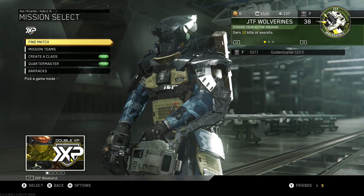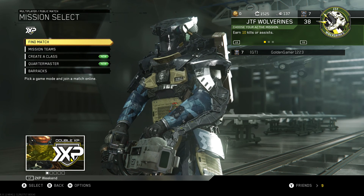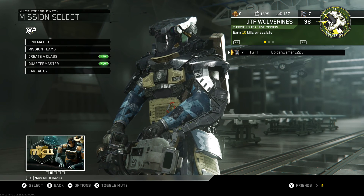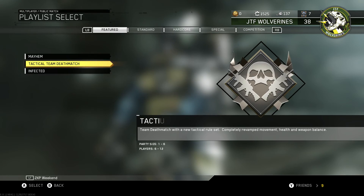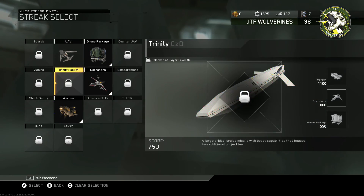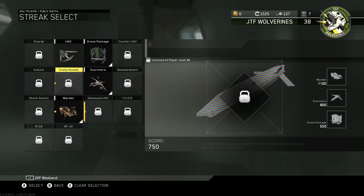Which means that if you die, your scorestreak doesn't go back to zero. It's whatever kills you got and whatever points you have — it adds on, and you can just keep getting good scorestreaks. So I have a couple scorestreaks enabled. I can only have so many enabled because I kind of just prestiged and I don't have a lot of them like I used to.